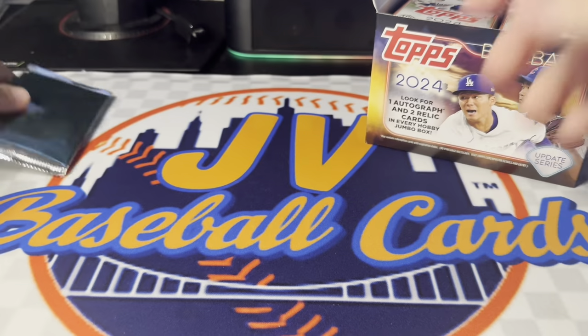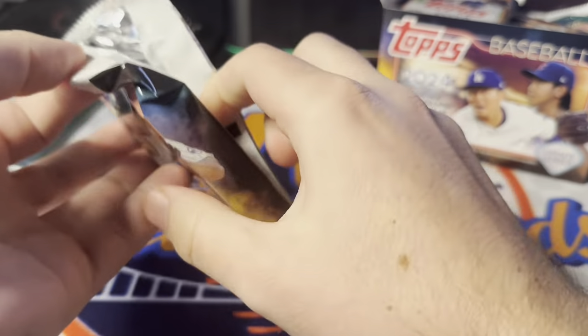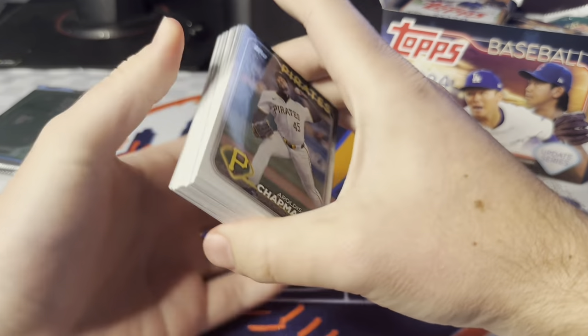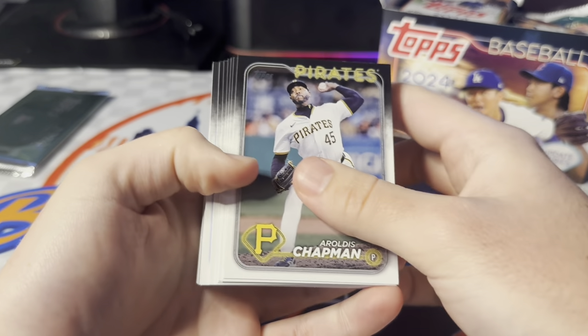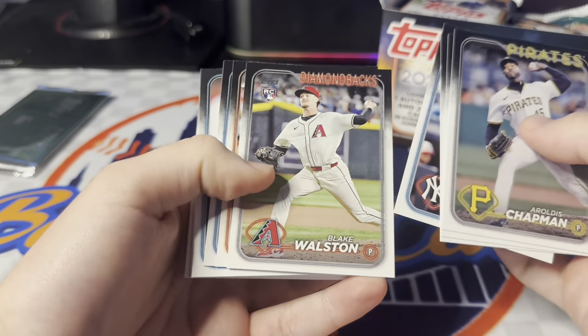I like to save the silver packs for the end, so we're going to jump right into these jumbo packs. Tons of stuff to look for — all those rookies, a bunch of rookie debuts, some cool inserts. We should have three hits out of here, and I don't think they are manufactured relics based on what I've seen. Looks really awesome, so we're looking for two game-used relics.